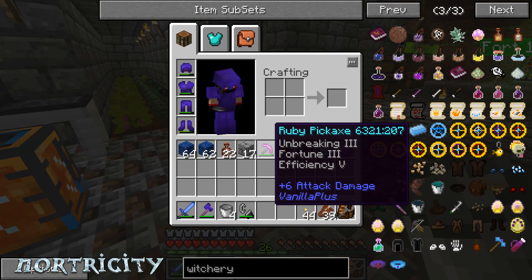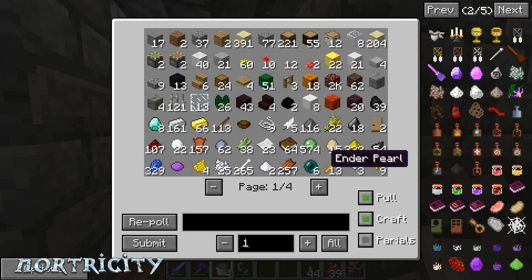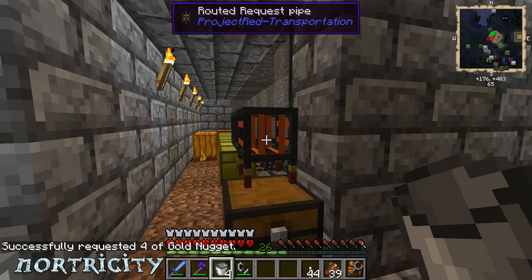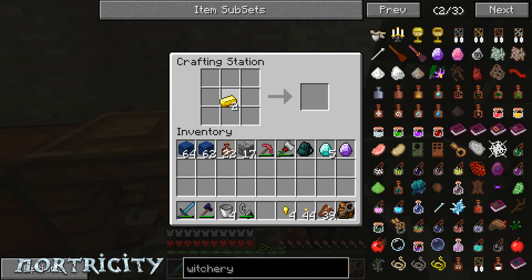I've got one for the chalice, which I need four and two — so two and four. I still got to find it. As much as I'd like Project Red right here, as others have told me, it's glitched — either it erases some things or it gives you certain things. So I need to find another inventory system.